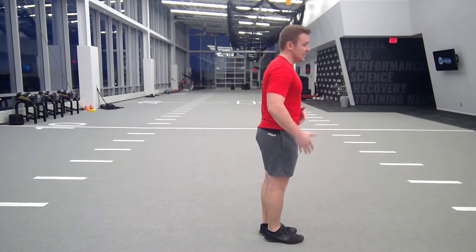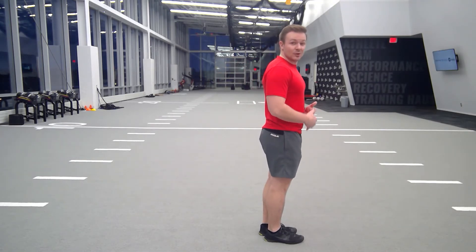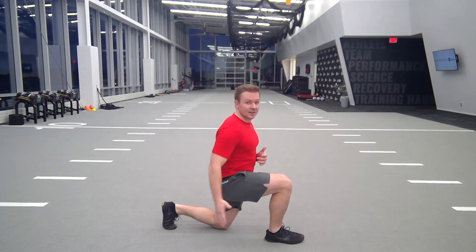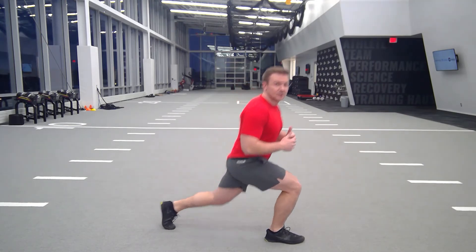The same thing goes for a reverse lunge — very similarly, that front leg is going to be your stable base as your back leg steps out, you drop down, and then you push through your buttocks to stand right back up.